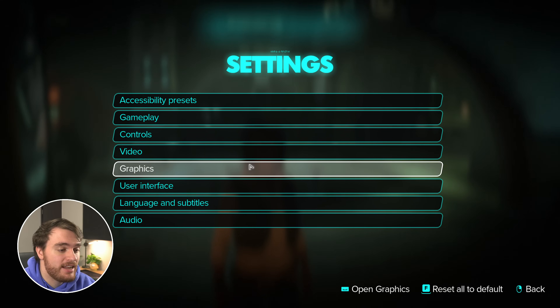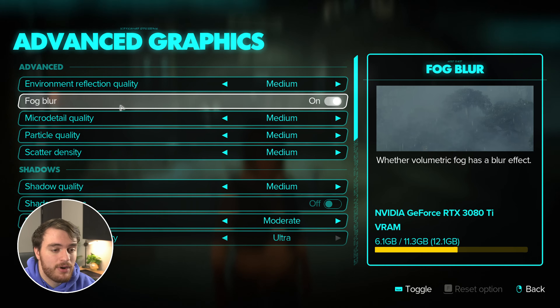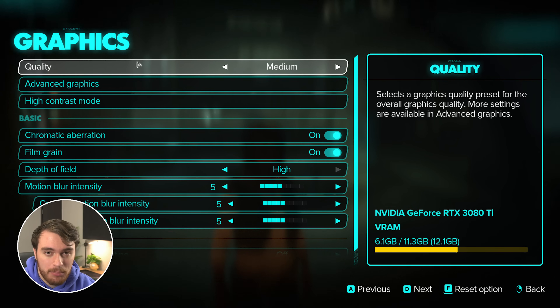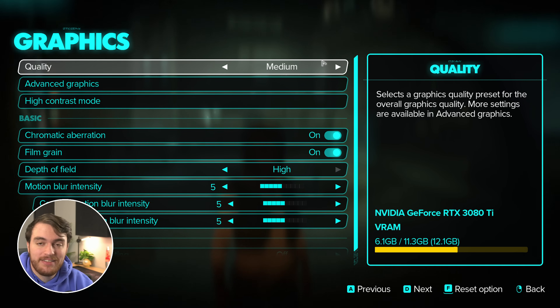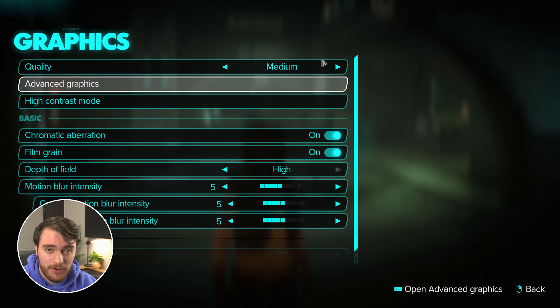Now that we've gone through all of the video settings, on the graphics tab there are tons of things to choose from in the advanced graphics. For the quality presets on my 38 ETI system, at ultra I get 44 FPS — which is super low — high 56, medium 67, and low 72 FPS. So I'll be playing the game on medium and adjusting my settings further to get better FPS beyond that point.